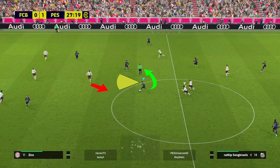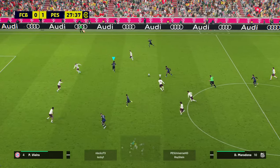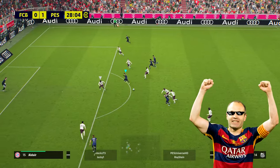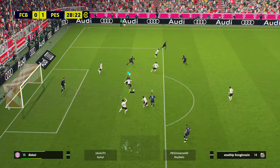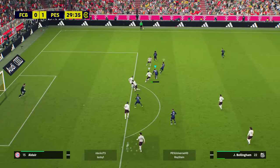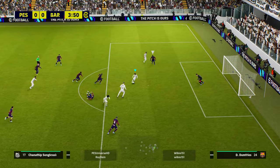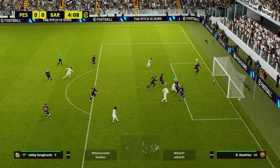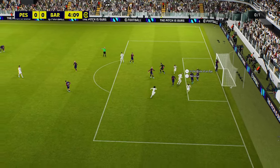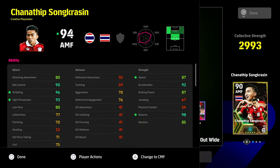Look at this clip — absolute perfection with the first-time touch and then the finish. Here in the middle of the pitch, I give a cheeky little backheel trick — lovely little on-run and then he's in. This guy is as close to prime Iniesta as you're going to get. He gets a bit unlucky there but he'll recycle the possession. We get a free kick which we score from, and look at the slickness and quickness of feet.